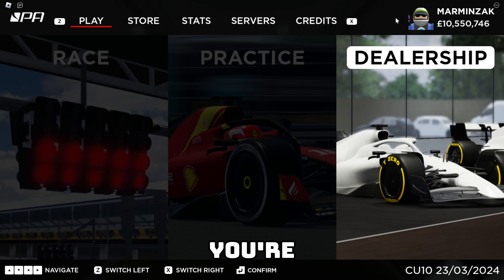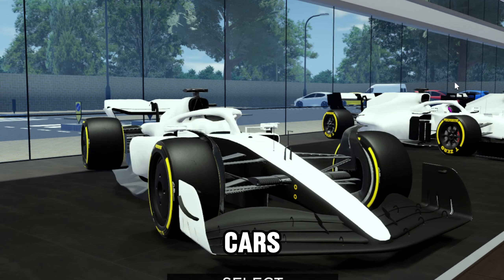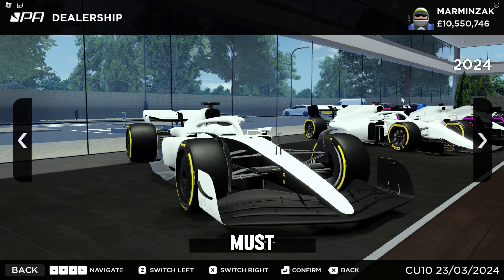To begin, you're going to have to go to the dealership. The dealership is where you can buy all the cars in the game. You must buy a car before you can drive it on track. So let's take a quick look at these cars.